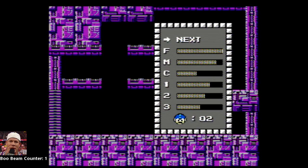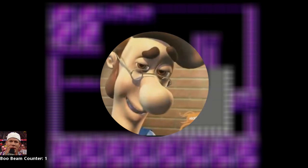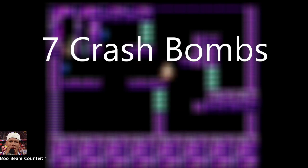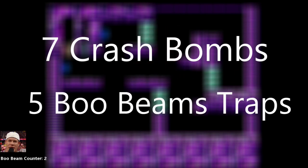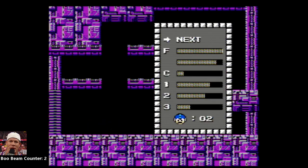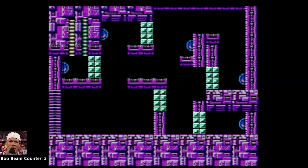First off, other than Flash Stopper and Atomic Fire, Crash Bomber has the lowest amount of weapon ammo out of any of the other weapons in the game. You only have 7 crash bombs to take out 5 Boo Beams — and that's if you have maximum bombs in your inventory. That doesn't sound too bad, until you realize there's walls that protect some of the Boo Beams, which you need to use crash bombs to break. Look at this — there's more things to destroy than there are crash bombs in your inventory.